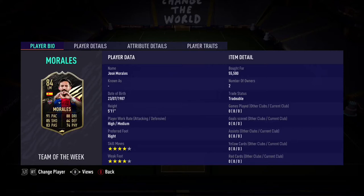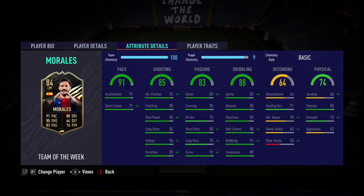Welcome to Team of the Week. We have Jose Morales — it's a second inform, and it looks very good. You can see we bought him for $55k, then sold for $70k, and now he is around half the price at $35k on both consoles.